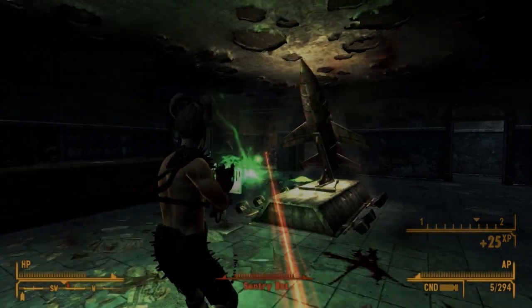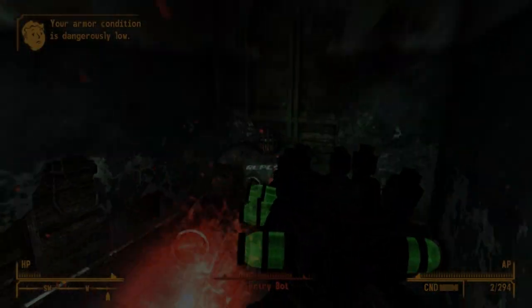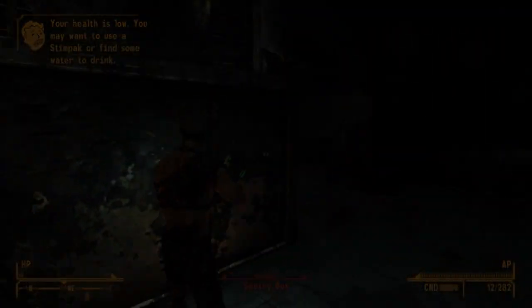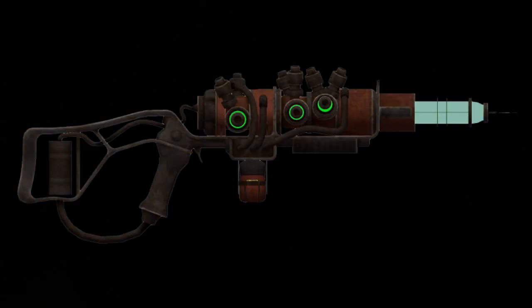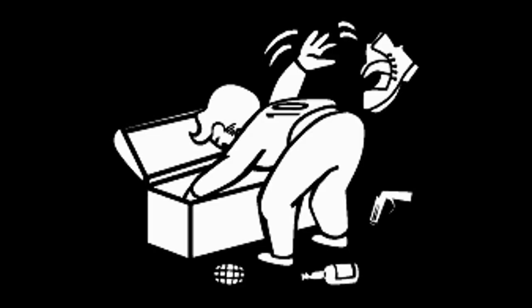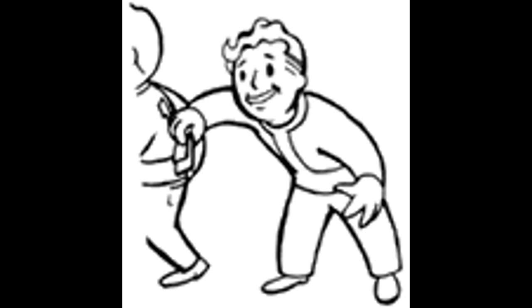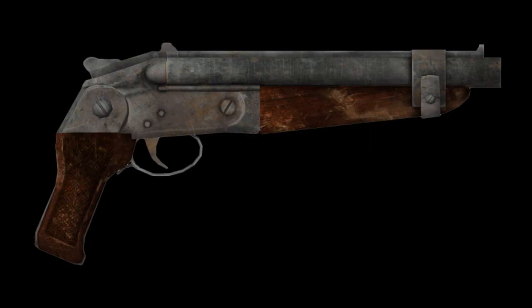You can sell those items if you want — they're pretty valuable and you can get about three to five thousand bottle caps for them. It's not that difficult to get the Q-35 Matter Modulator or reach REPCONN Headquarters. Make sure to search the whole building for loot, and remember to go back to Sloan to loot the shack where you got the sawed-off shotgun. Hope you enjoyed the guide — subscribe if it helps. My name is Flinkcho, goodbye.